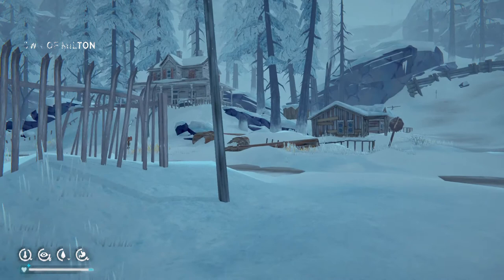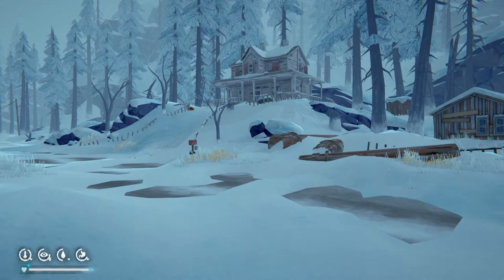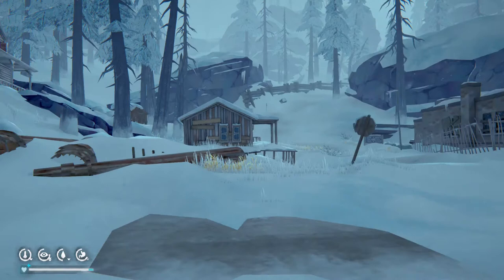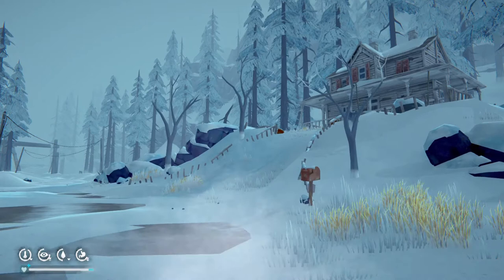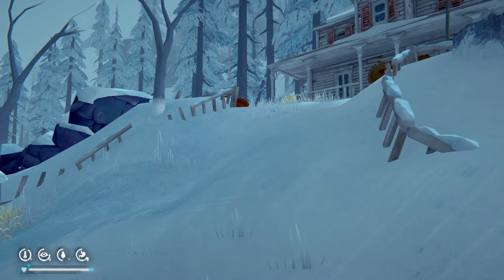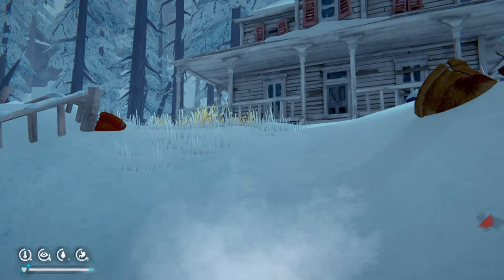Well, unless it's a Category 5, just like Dorian was in the Bahamas — then your best bet is just to evacuate and take what you can with you. If you want to know what that looks like, go check out Josh Morgerman's video. It's pretty insane — there are reinforced concrete buildings knocked over by Dorian.